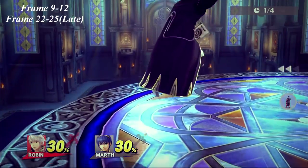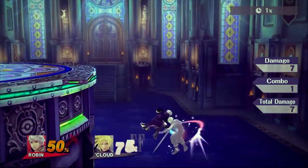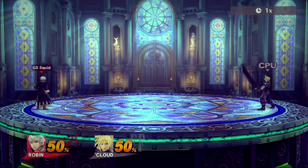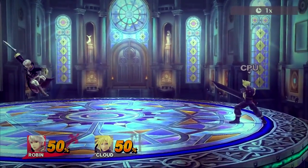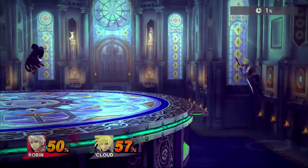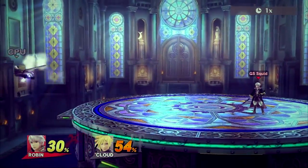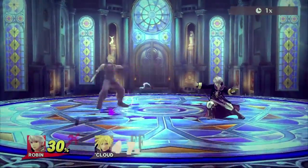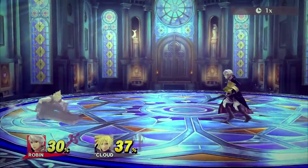Neutral air is good for aerial zoning, gimping, edge guarding, and crossing up shields. It's faster than forward air and has a slightly bigger horizontal hitbox as well. If you buffer neutral air from a short hop, it will auto-cancel when Robin hits the ground. Neutral air will put an enemy in a tech chase situation around 30%. You can cover these tech chases using arc fire, thunder spells, or if you're lucky, run up and dash attack.